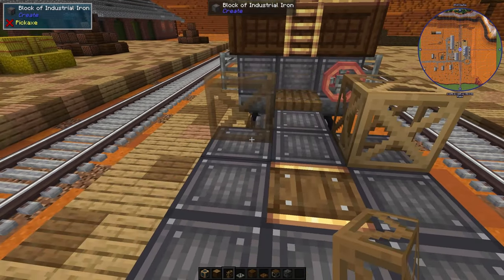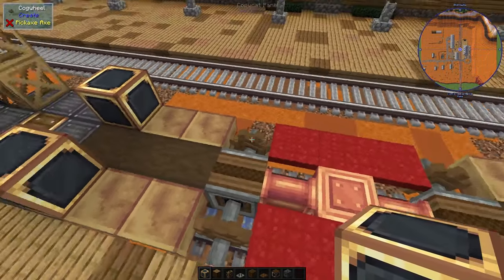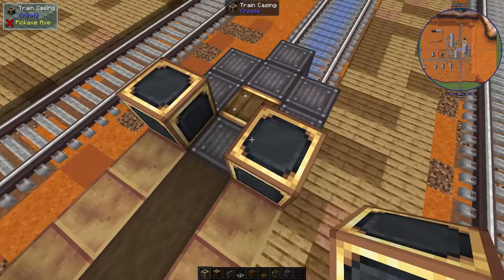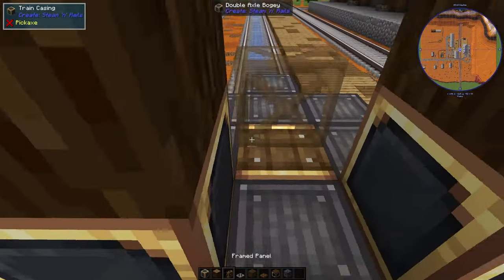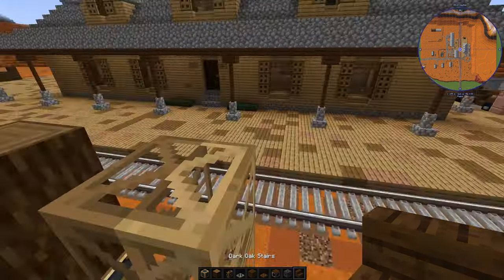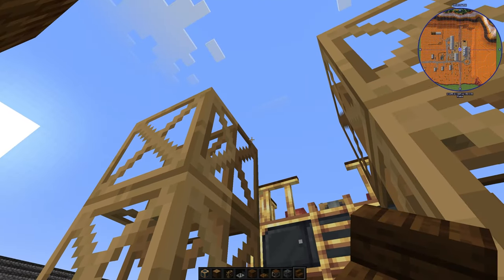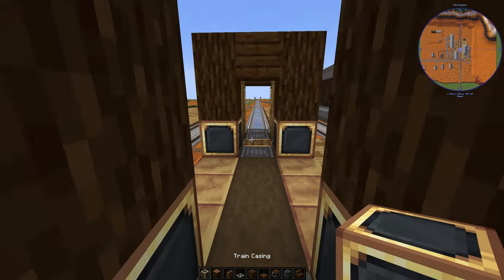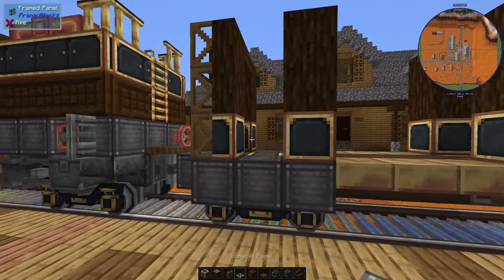Alright, let's place down the wall frames. At the very end of the car here, I'm going to use the frame panels, but the rest would be train casing and spruce blocks. Place a star here above the entrances. And from the inside, we'll have the same texture as the rest of the frame. Now we can place the wall with the copycat panels.